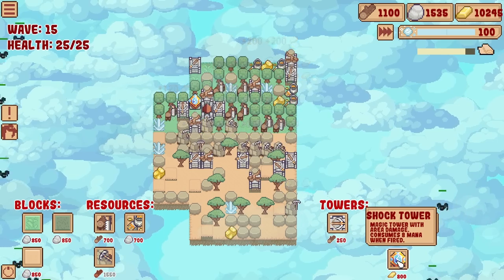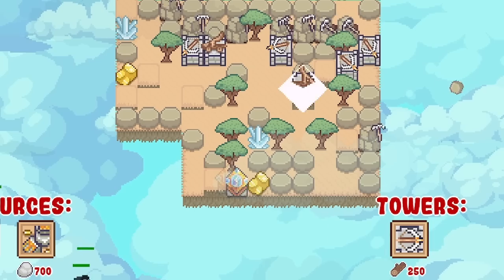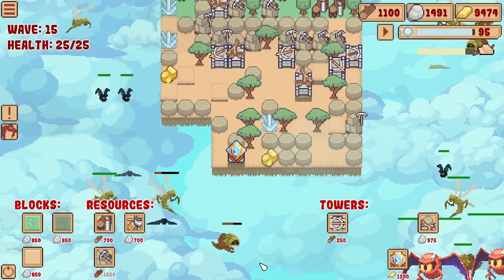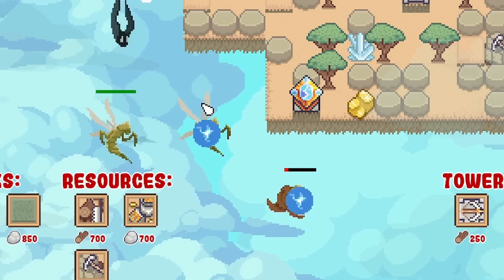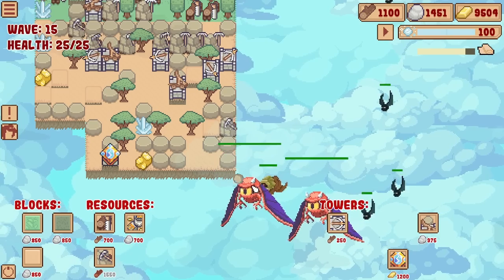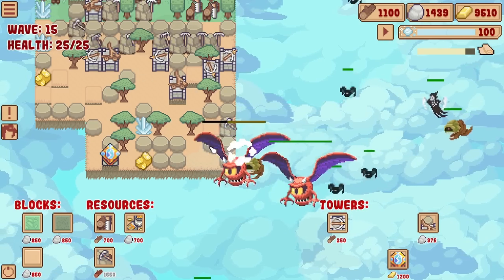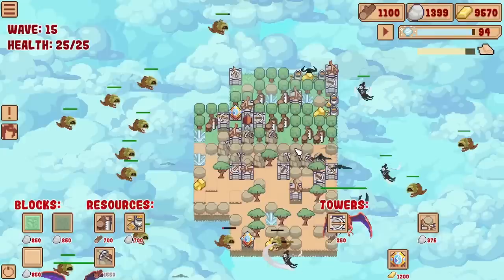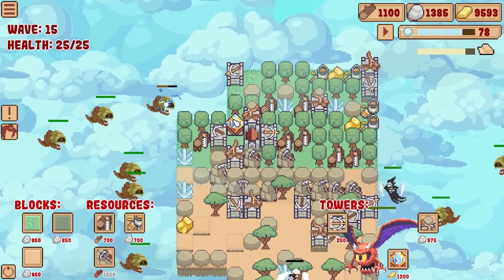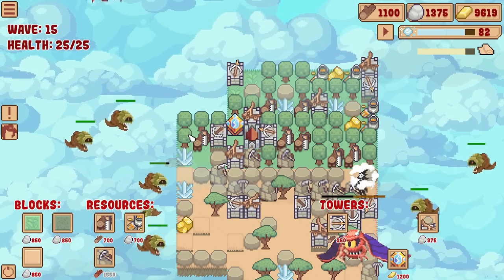We'll start the next wave - I might shove another shock tower down there. So if we look at this shock tower, look at that - it got all three. It did a lot of damage because those wasps are actually quite strong. I feel like I may need one over this side where those big things are, although catapults, fair play - catapults are really good. A little bit concerned how close things are getting to my castle, but the shock tower over here should do the business.